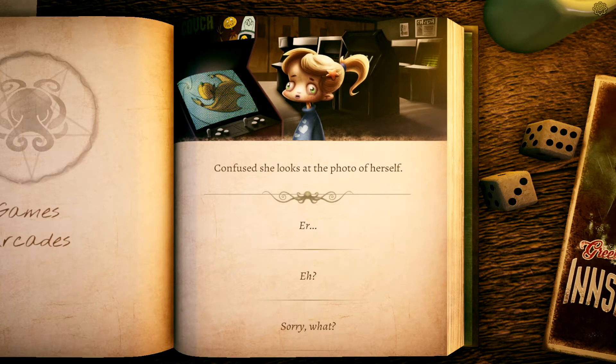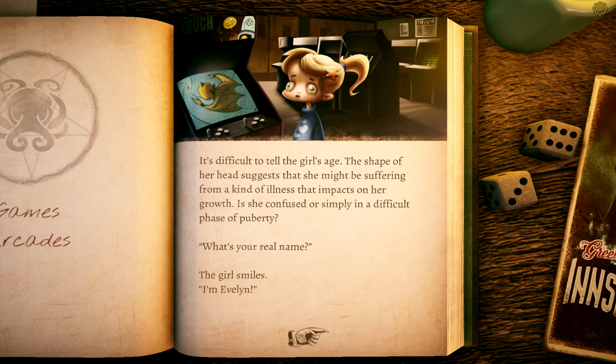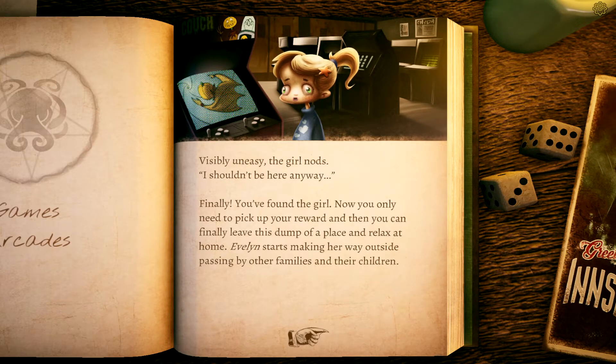You find the polaroid given by her mother and show it to her. 'Oh, where did you get that?' 'Your mother gave it to me. She is very concerned about you and misses you a lot.' 'What do you mean? I've only been gone from home for an hour.' Confused, she looks at the photo of herself. It's difficult to tell the girl's age — the shape of her head suggests she might be suffering from an illness that impacts her growth. 'What's your real name?' The girl smiles. 'I'm Evelyn.'